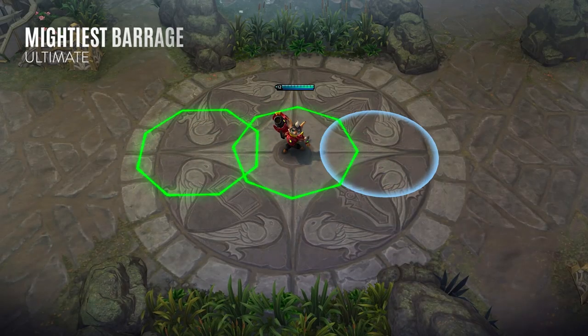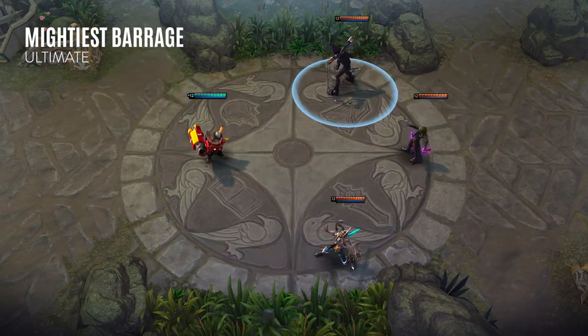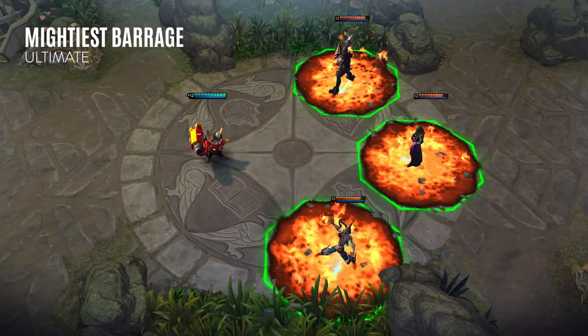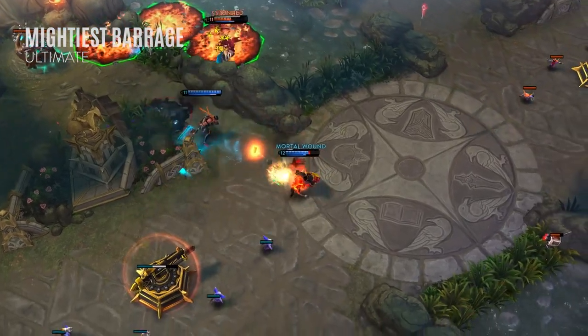Warhawk's self-proclaimed greatest ability, Mightiest Barrage, selects up to three target areas before firing a missile towards each location. This deals damage on impact and incinerates the ground, dealing damage over time and slowing enemies inside. The missiles deal reduced damage after the first one hits, and the burning areas do not stack, so it's best to spread them out.